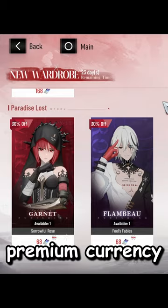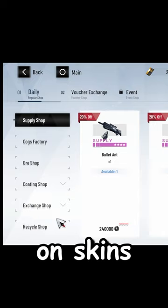Don't spend rainbow cards, your paid premium currency, on skins you can buy for free in the coating shop by doing dom missions.